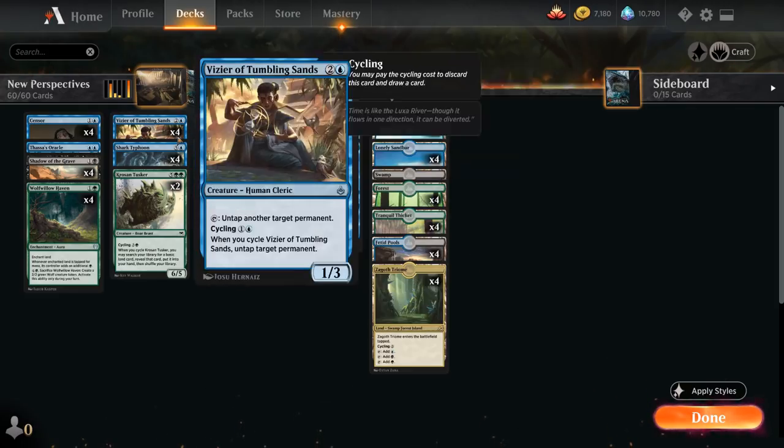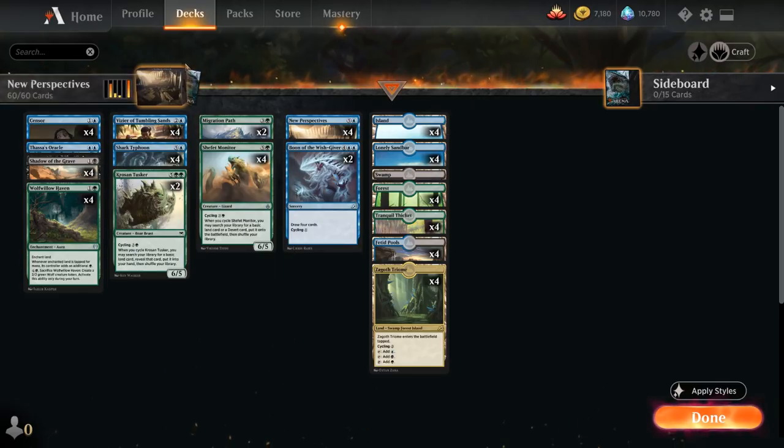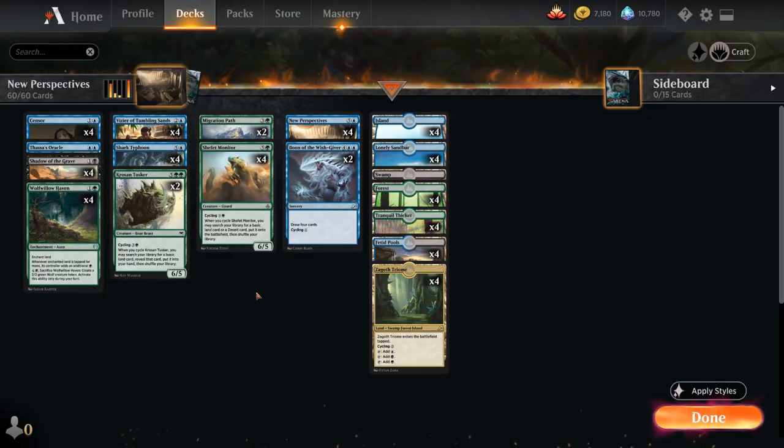Thanks to the extra mana from Monitor and Vizier, we can cast a copy of Shadow of the Grave, which returns to our hand all cards we cycled or discarded this turn. This gets back any copies of Vizier, Shafet Monitor, and all the other cycling cards, making it very unlikely for us to fizzle once we cast New Perspectives. Eventually we're going to cast Thassa's Oracle with an empty or almost empty library to win the game. Most of the time when we cast New Perspectives, we will win on the very same turn. Let's take a look at the rest of the deck.